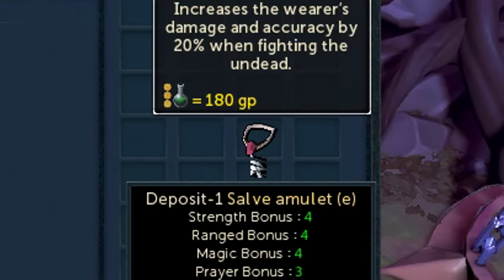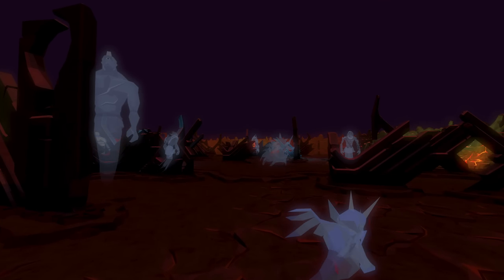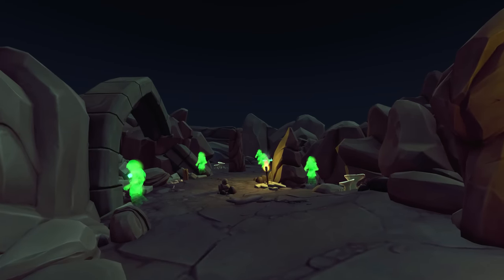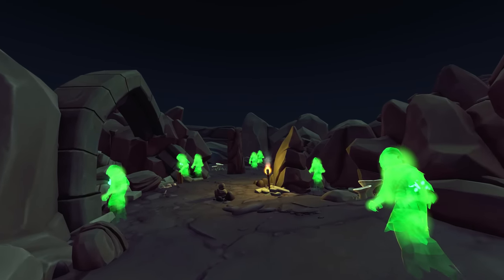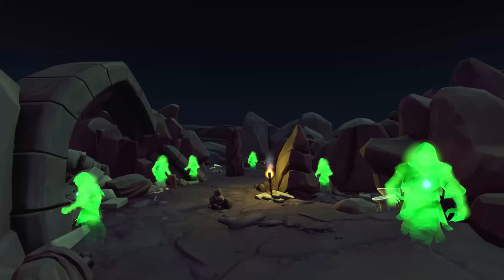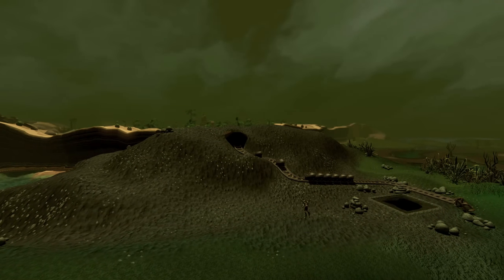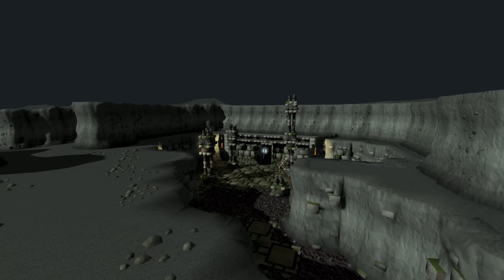Another solid amulet to unlock — albeit a situational one — is the Salve Amulet, more specifically the Enchanted version. This amulet provides a 20% damage and accuracy buff when fighting undead creatures — think Revenants, Armored Phantoms, enemies inside Elite Dungeon 3 such as Zombies and Necromancers, and even the Barrows and Rise of the Six bosses since a recent update. To unlock it, all you need to do is complete the Haunted Mine quest and the Lair of Tarn Razorlor mini-quest to enchant it.